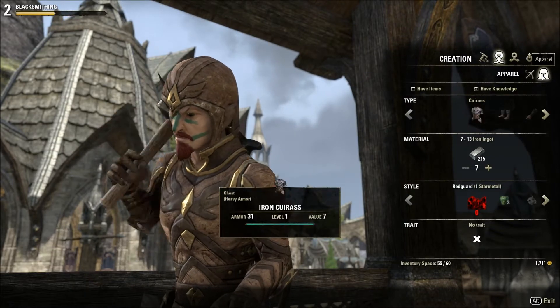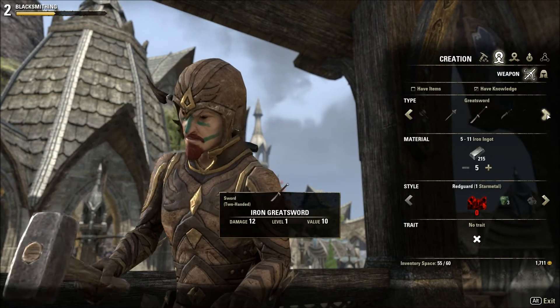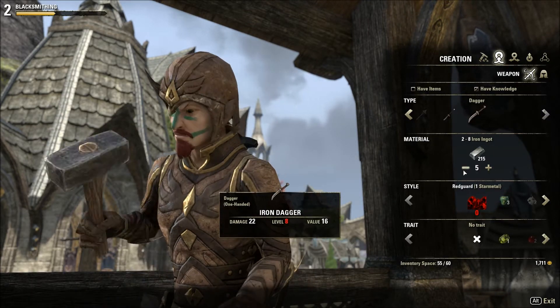You are able to craft melee weapons and heavy armor. To craft an item, you first select the type you want. Each item uses a different amount of materials. You can select to use more, which will increase the level and stats of the item.